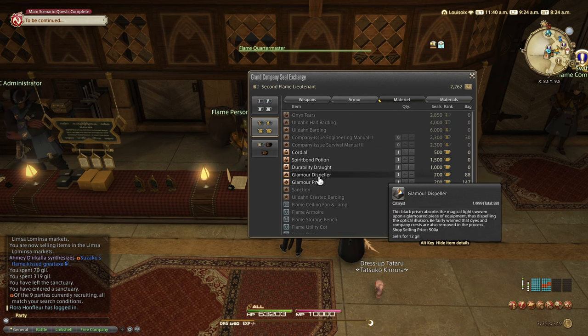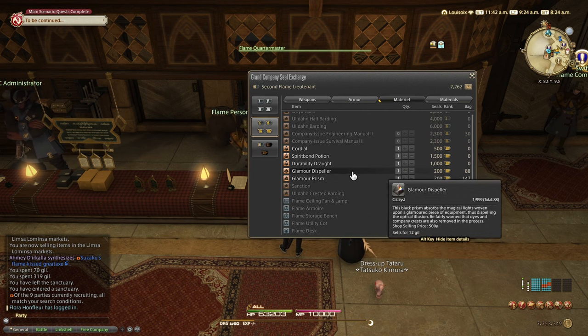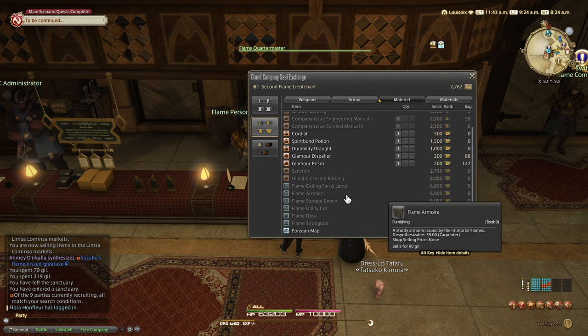Or you can just go the easy route and buy Glamour Prisms — they always sell, people always buy them, but they may not be worth as much gil as some of the other items.